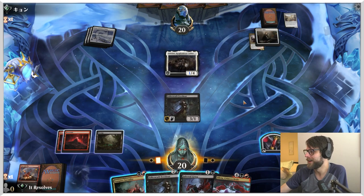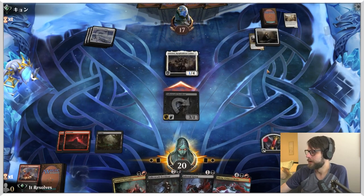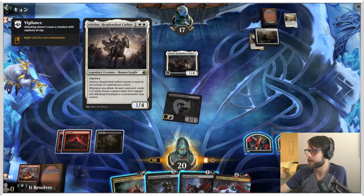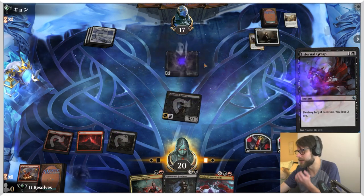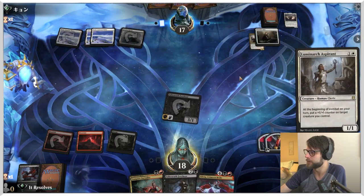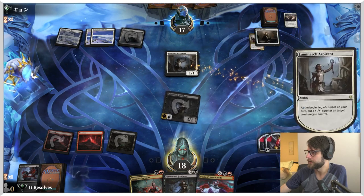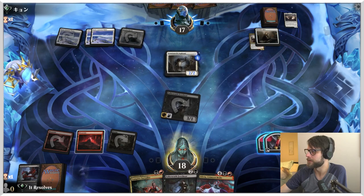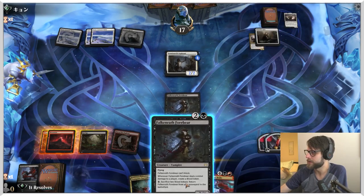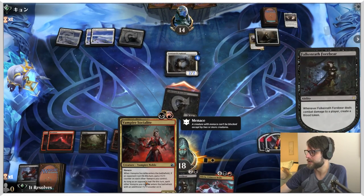We've got some options this turn - let's first get an attack in, then we can Infernal Grasp the Adolin. Whenever it attacks, you basically start creating extra things, so I'm going to take the opportunity and kill this now - just get it off the field. If we'd like, we can sacrifice one of our blood tokens here, but I think we kind of just want to leave these on the field so we have extra tokens later for the Forebear. Looks like they may not have anything else to do, which is fantastic.